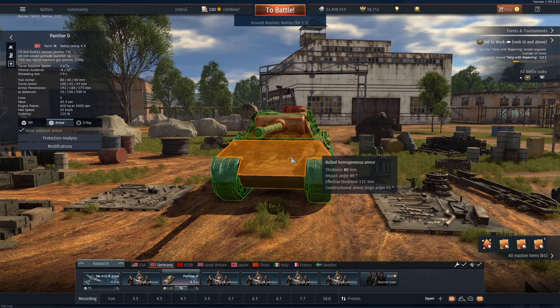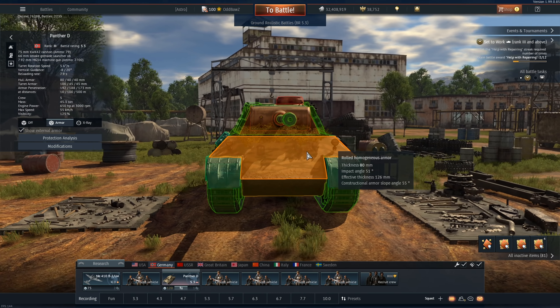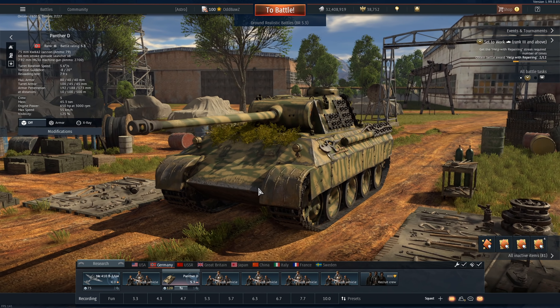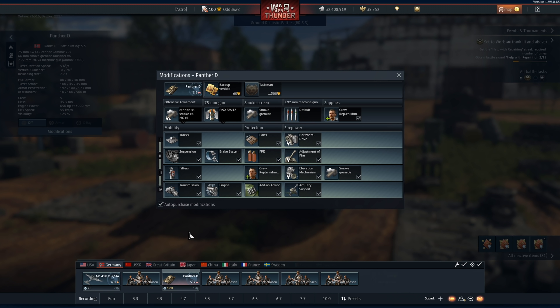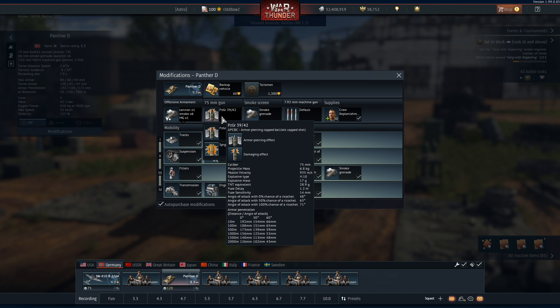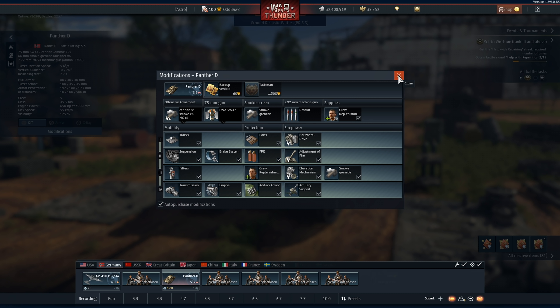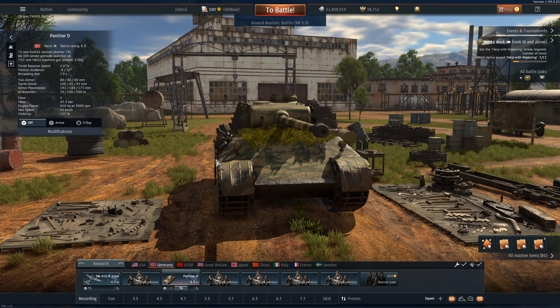Now for the Panther itself - one of the things that makes this thing so strong is that the hull at this BR is practically impenetrable by APHE. Things like APDS from the Brits are going to easily clean through us, and the turret is pretty trolly - there's a lot of flat angles at 100mm. But at range, the US 75mm and the Russian 76mm just aren't going to do anything to us. Now the main feature of the Panther isn't the armour really, it's the gun. The 75mm KWK-42 - this thing has an insane APHE round. 151mm at 100m, at 30 degrees.